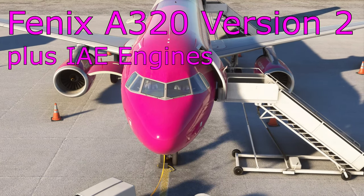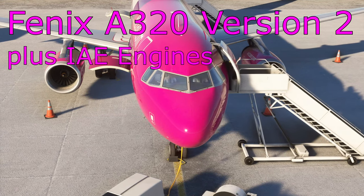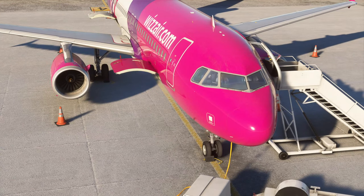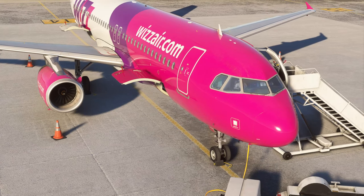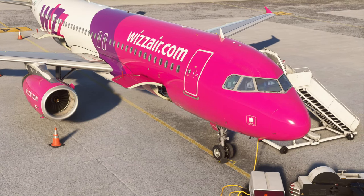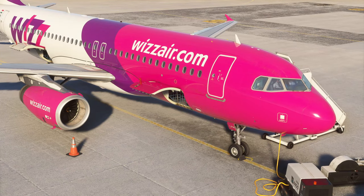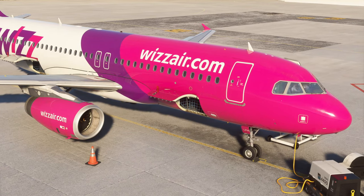There is a massive list of changes and updates in this version. The big highlights are the IAE engines, which we'll discuss throughout the video, upgrades to aircraft handling both in-flight and on the ground, immersion features like icing and cold weather operations, quality-of-life improvements to the EFB now on version 2, cabin announcements, and the massive new visual model for both the exterior and interior.